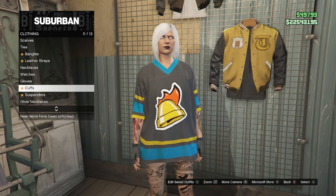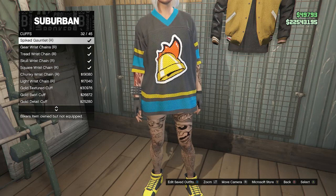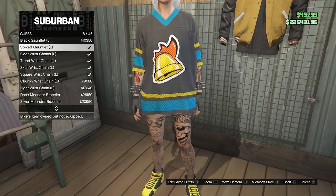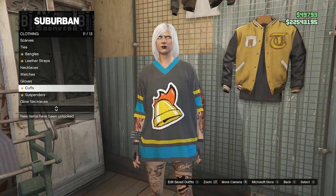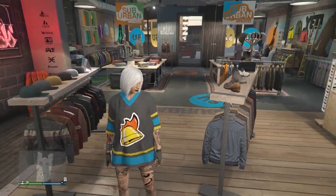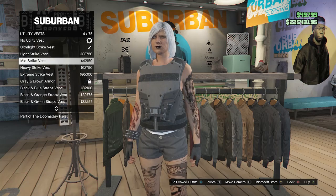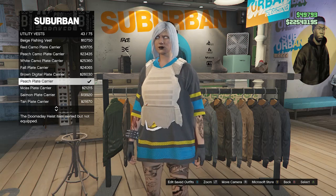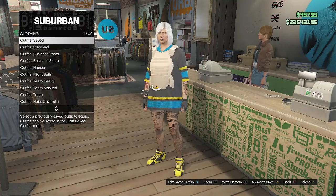After equipping the black fingerless gloves, back out of gloves, scroll down to cuffs on slot 11. Equip the spiked gauntlet for your right arm on slot 32, then scroll up to slot 18 and equip the spiked gauntlet for your left arm. After you have both spiked gauntlets and the black fingerless gloves, back out of accessories. Now walk over to tops again, scroll down to utility vest on slot 62, and equip the peach plate carrier on slot 43. Then back out of tops and walk up to the front counter.